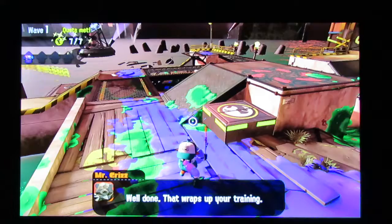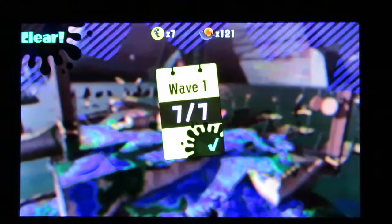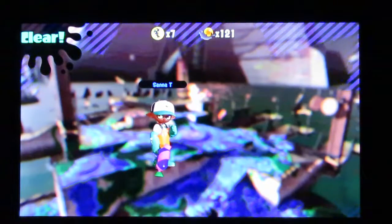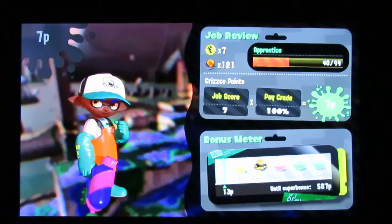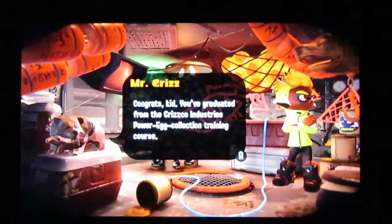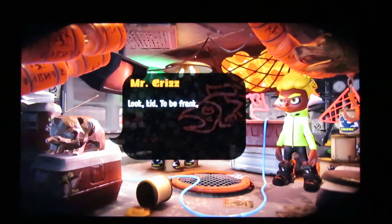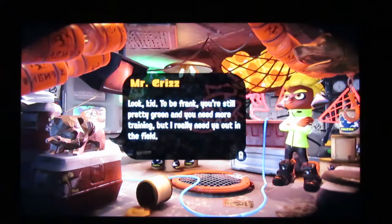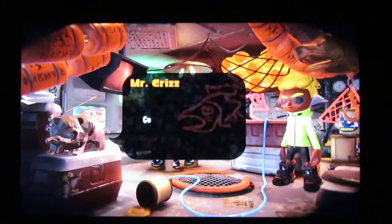Well done — that wraps up your training. Time to go back to the boat. Not bad. Level up maybe. 121 Power Eggs — nice. Not bad, lots of points until super bonus. Congrats kid, you graduated from the Grisco Industries power collection training course. Go team up with some other workers to harvest some Golden Eggs and change the world. Look kid, you're still pretty green and need more training, but I really need you out in the field. Besides, when you're out there it's different — just like the sea. There's no training for the sea. Good luck out there kid.